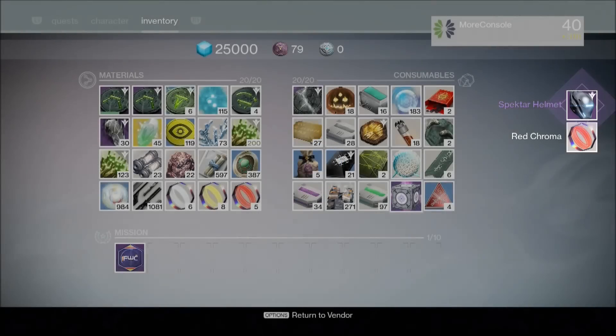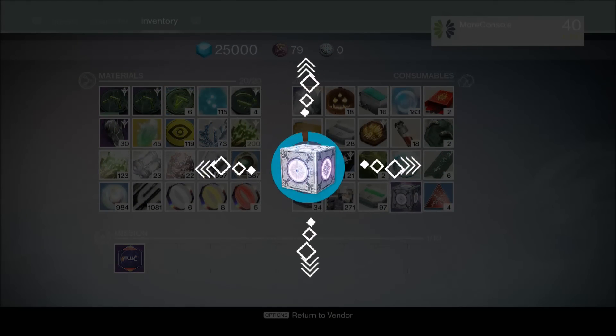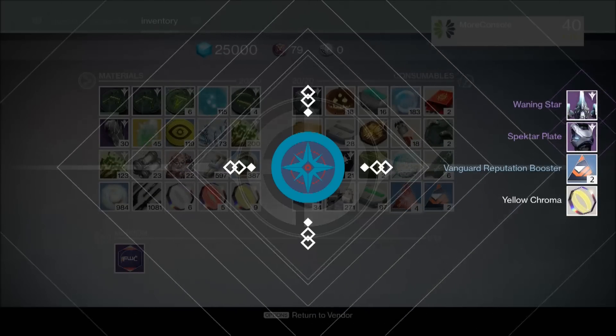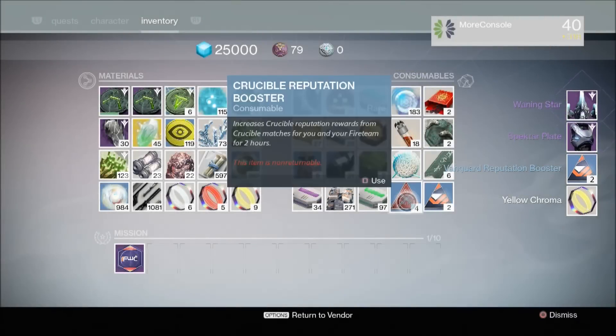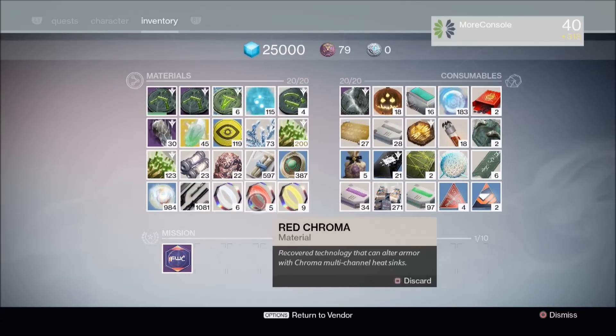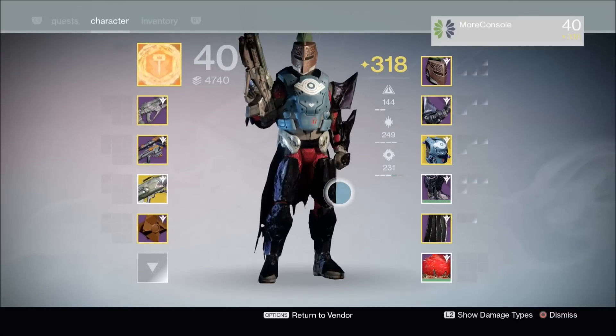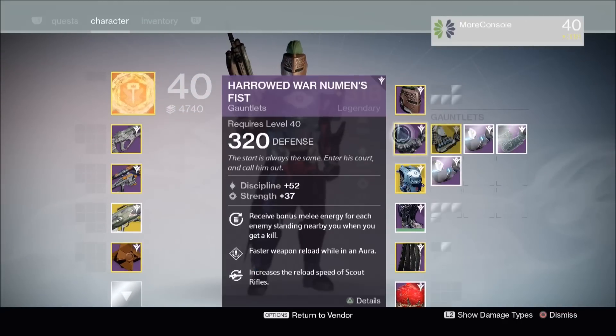Another Spectre helmet — so this is the last one to go. We're going to have a look at all of these at the end of the video and mix and match. Boom — we've got the Waning Star as well, and the Spectre plate. We've also got Vanguard reputation boosters. So the new things you get are the boosters, the chroma materials, and of course we now have a hell of a lot of these to mix and match.